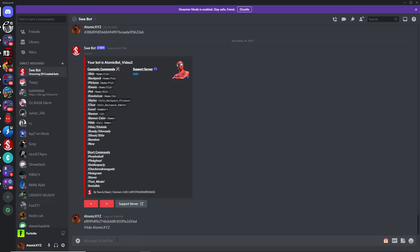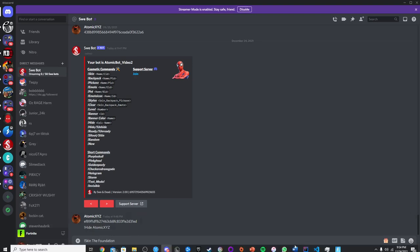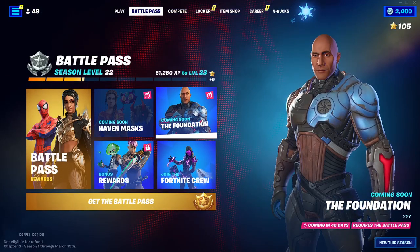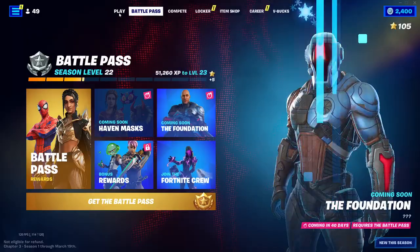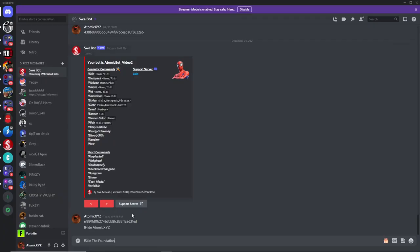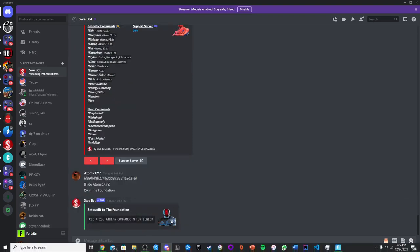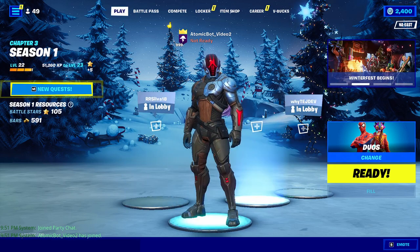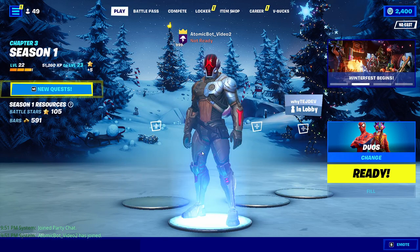Now you can start to use all the commands of the bot. The first one you might want to do is the skin command. If you do exclamation point skin and then type in the skin that you want — like if you want the foundation, just type in the foundation. That's the unreleased skin in the Battle Pass, so no one can get it right now for 40 more days. You can get that in your lobby by just typing in this command, and then that will get you the foundation skin right here in your lobby.